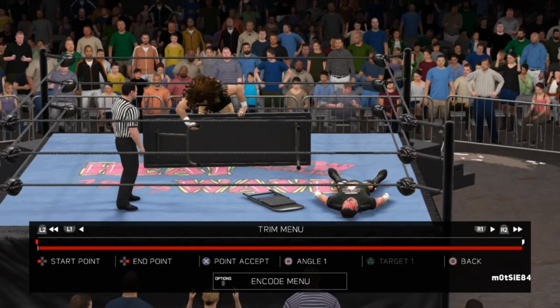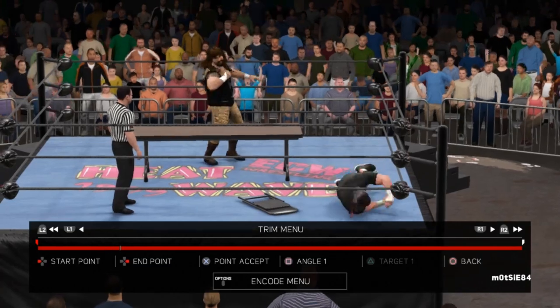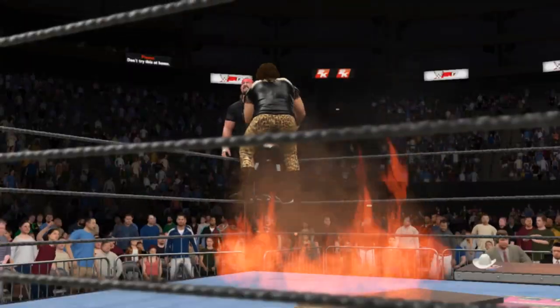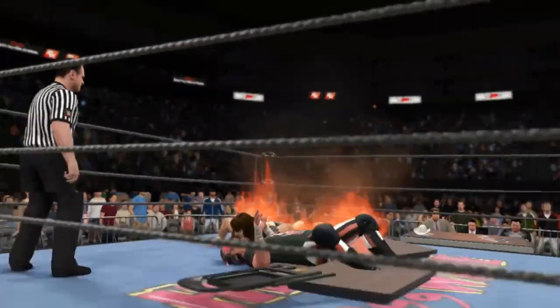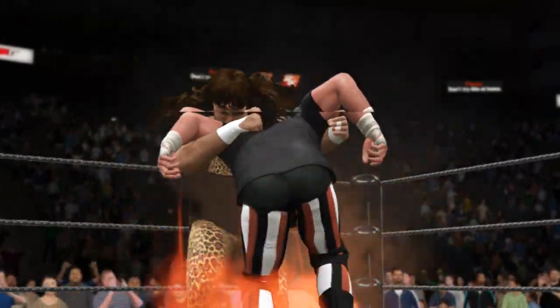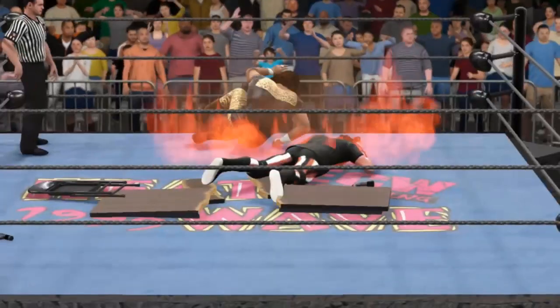Next, press the Start button and go into the Highlight Reel, then rewind time back to when the table was on fire. Once you've done this, simply exit the Highlight Reel and you'll find that the broken table is now reignited on the mat, leaving you free to perform moves into the fire — reminiscent of the iconic Cactus Jack and Terry Funk Japanese death matches in which Foley lost his ear.